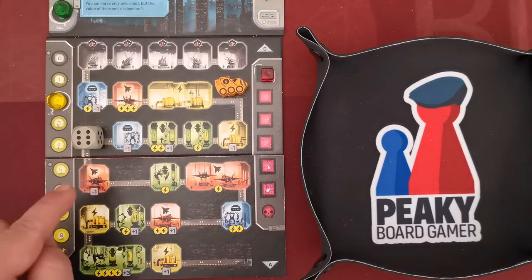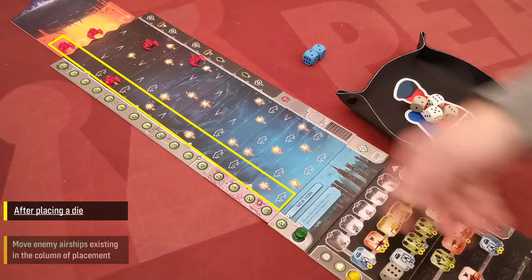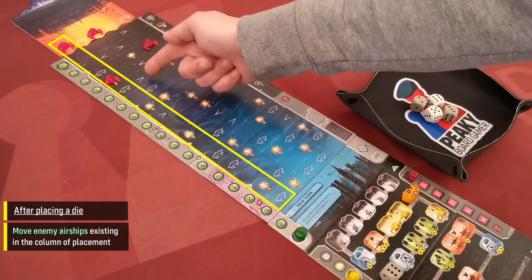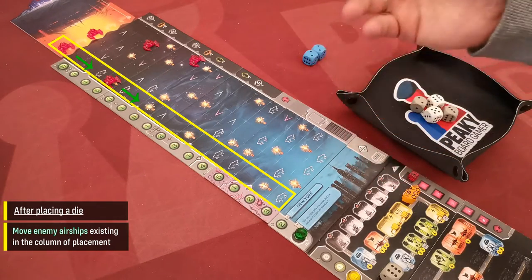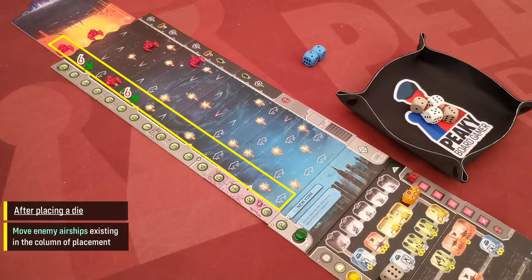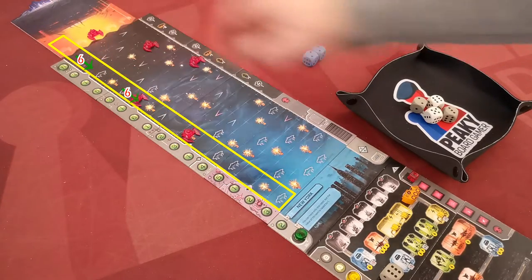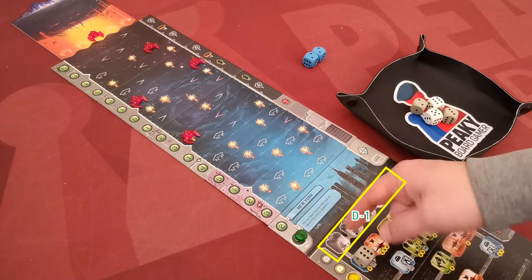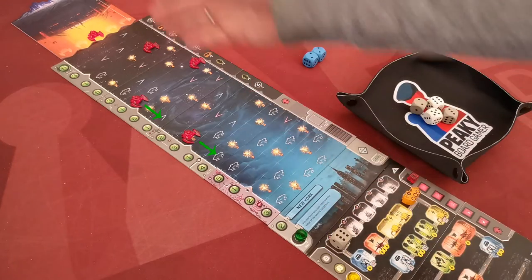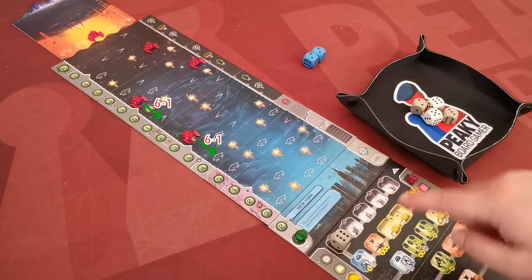After placing each die, the player must perform the following steps. First, the entire column is activated. All enemy airships in that column — either in sky tiles or on mothership drop points — will move towards the player spaces equal to the value of the die. So after assigning the six die in this column, this airship moves here and this one moves here. The only exception are turret spaces in the top row: assigning a die there moves all airships one space less than the die value. That's the only effect of turret spaces.